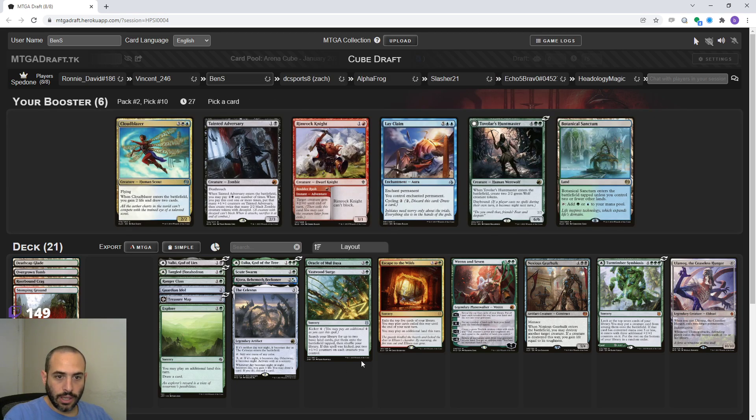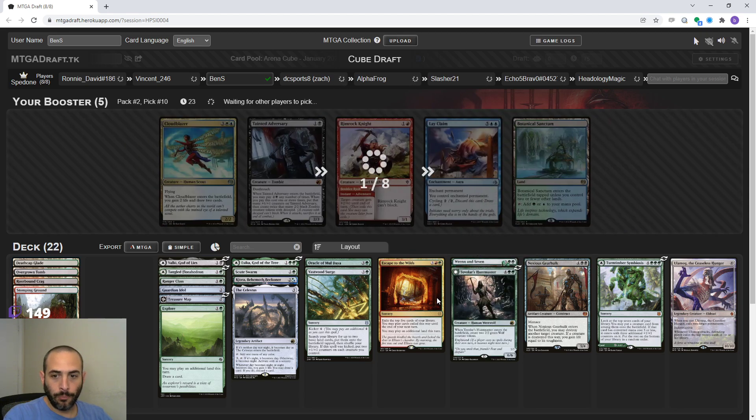Huntmaster - I don't think it's busted, but it's another nice boom boom to ramp into. We do want to have a decent amount of creatures for Turntimber Symbiosis. It's also good because if they have removal, you still get your two 2/2s. So it's a good solid card to ramp into.